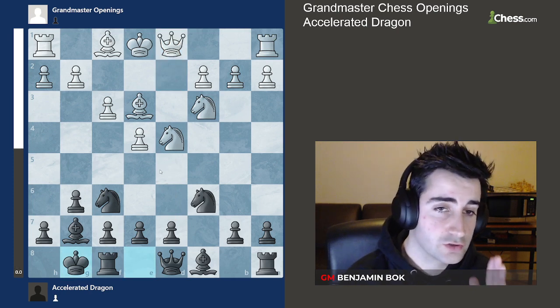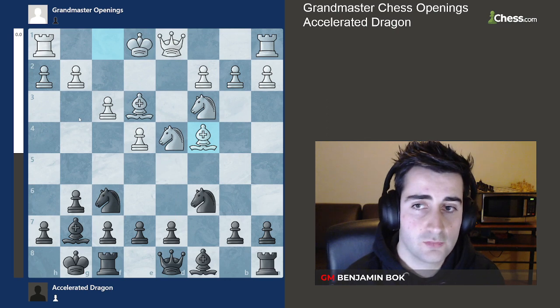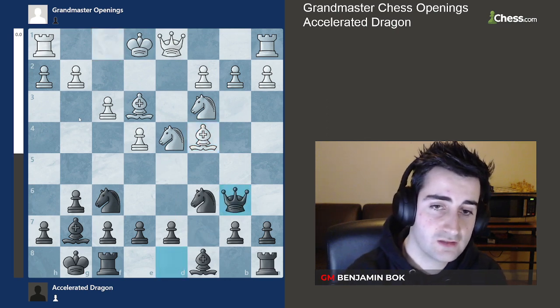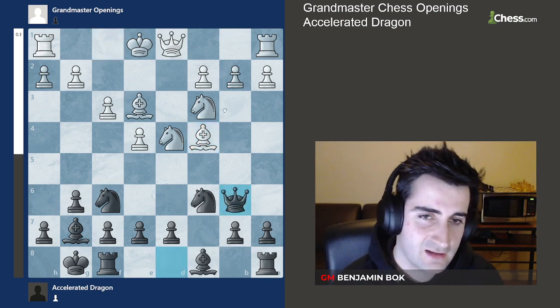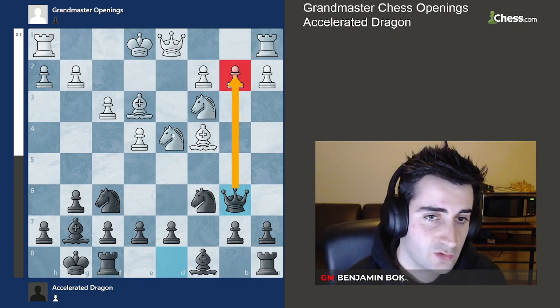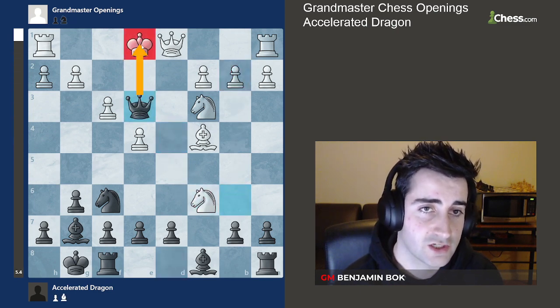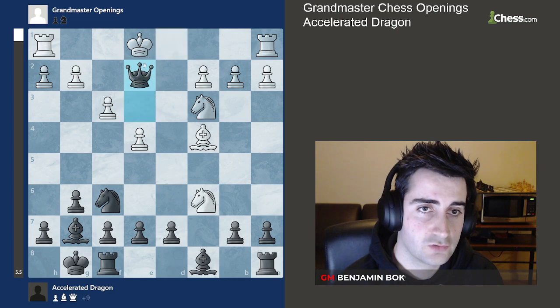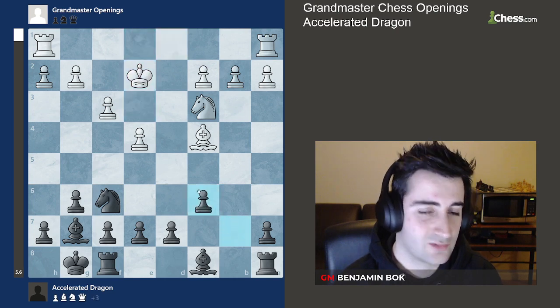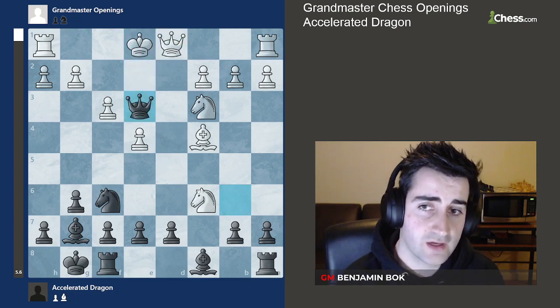What happens if white goes bishop c4? Here d5 is not an option, but the move we go for is queen to b6. Things are not so easy for white — we're hitting the pawn on b2 and there are other problems in the white position. White cannot take the knight on c6, for example, because we take on e3 with a check, and after queen d2 we trade and then take, and we're up a piece in the endgame — black is completely winning.